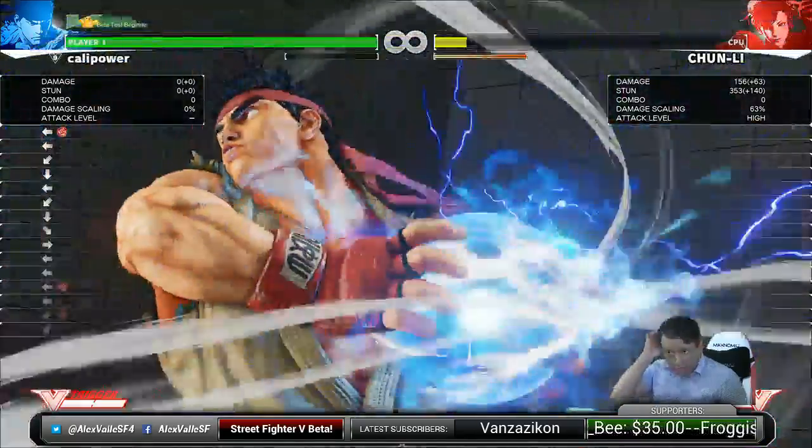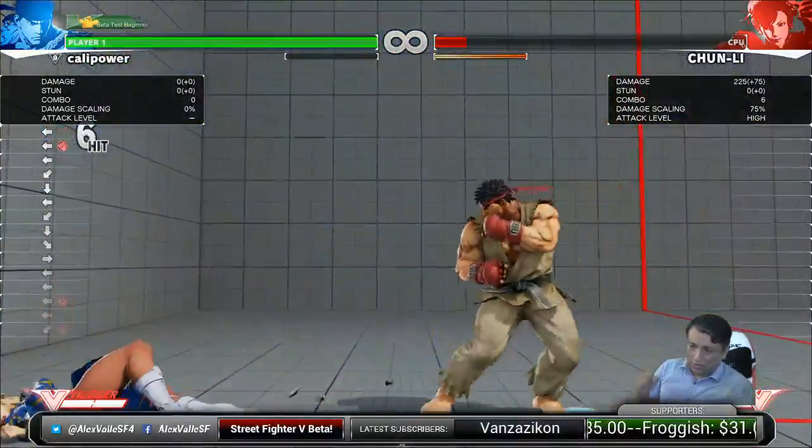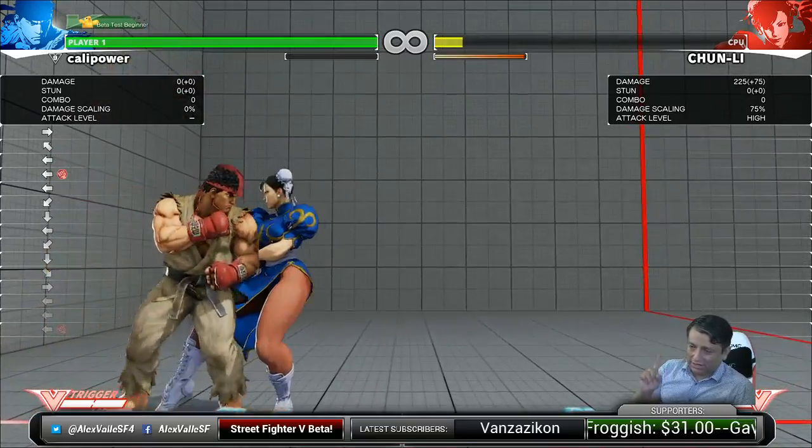The super is quarter circle forward twice with one button. You don't have to push three buttons.